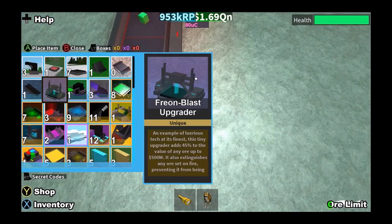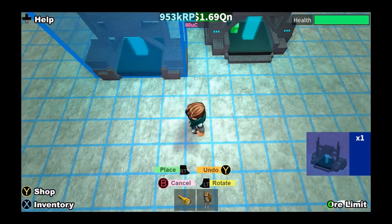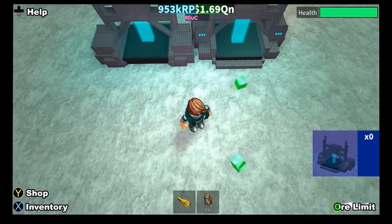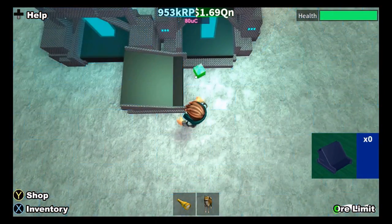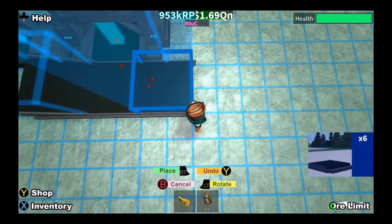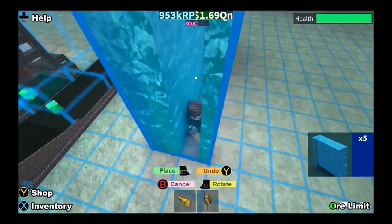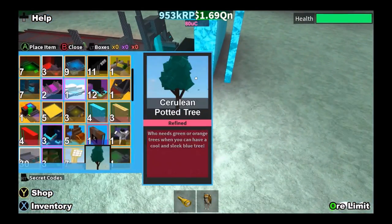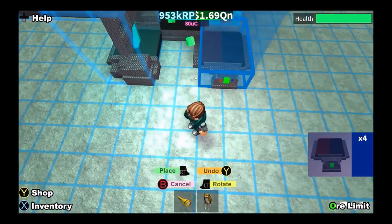Now place your three owned blasters like this, then place your wrap this way, and two basic pairs going this way. Now place your wall right here, then get a reversible conveyor and place it right here.